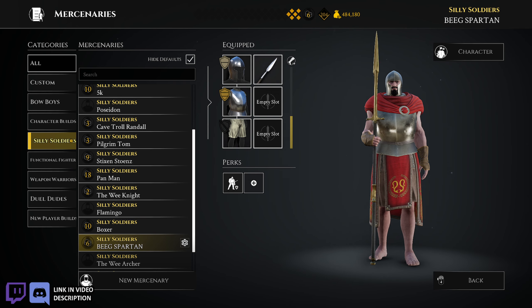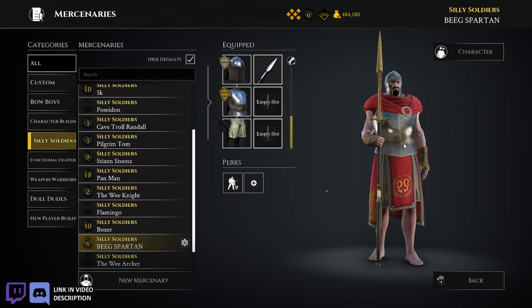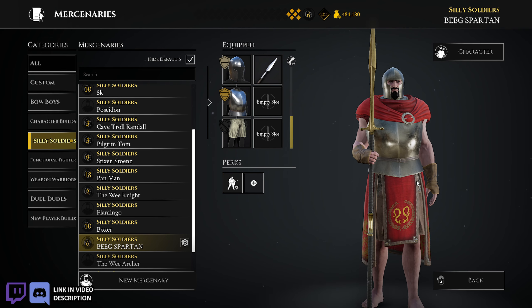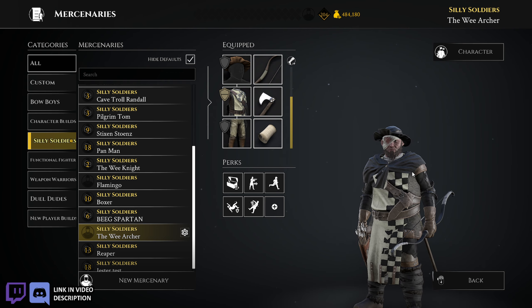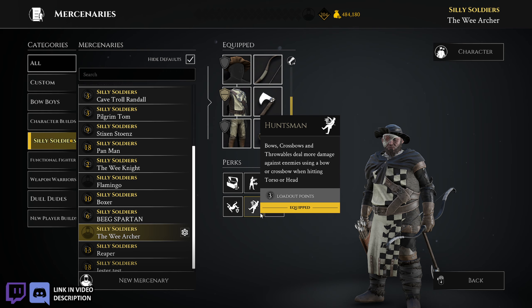My Beeg Spartan — when we did Spartan Community Knight, that was fun. This was the build I used for that — just a spear and tank, nothing too crazy. The Wee Archer — when we did Dwarf Archer Community Knight, we filled up half a server with nothing but Dwarf Archers. That was chaos. This was the build I used for that right there — an axe and a bunch of perks.